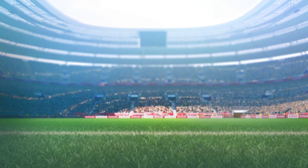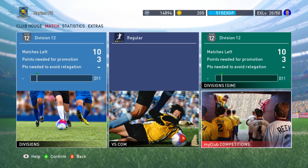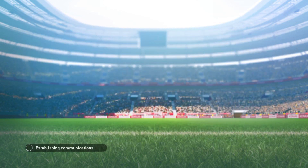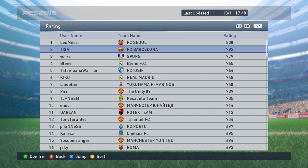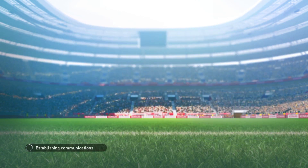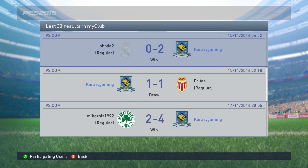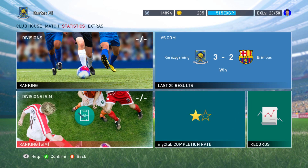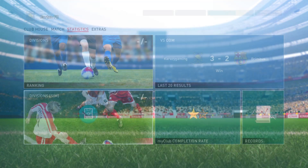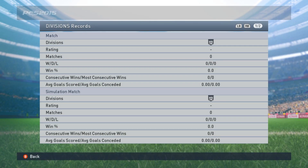My Club Competitions - there are no competitions found yet, similar to My Team competitions on NBA. For Statistics, you have divisions and your ranking. It shows usernames and records - Leo Messi has the highest rating for example. You can see online ratings and last 20 results. My Club completion rate shows one star. Division Sim rankings also show ratings and matches played.